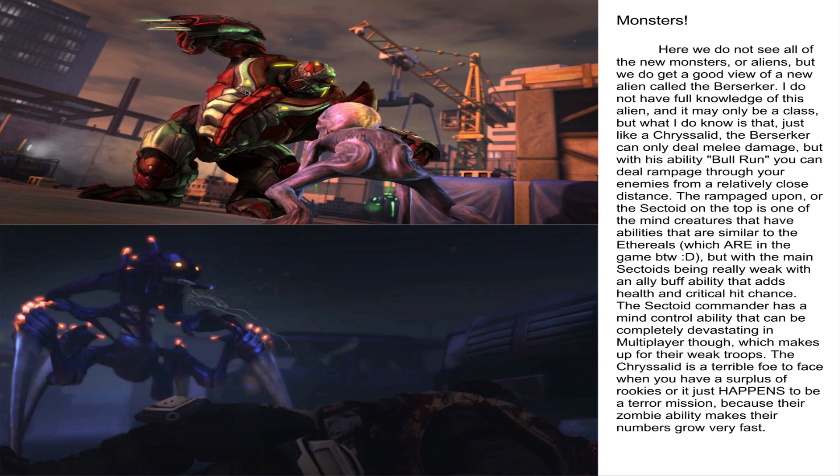Next we have three of the monsters: we have the Berserker, we have the Sectoid, and we have the Chrysalid. The Berserker is a melee alien, kind of like the Chrysalid, but it doesn't have the zombie effect. The Berserker does a lot of damage and usually has a ton of health. It has an ability called Bull Rush that gives it some range, but you can't really use it from that far away.